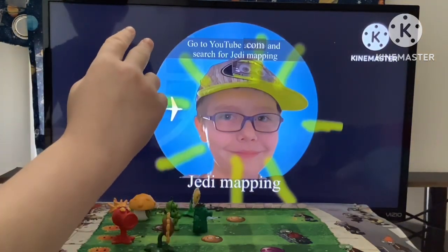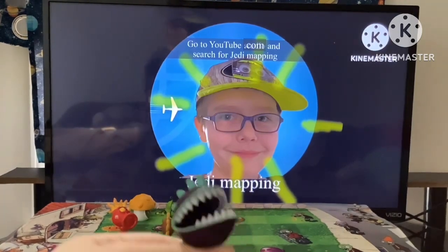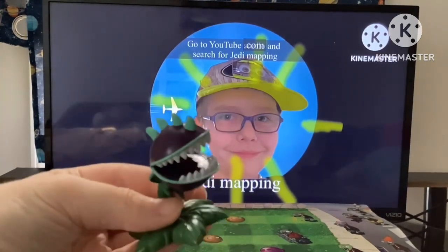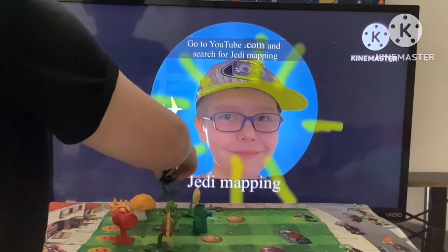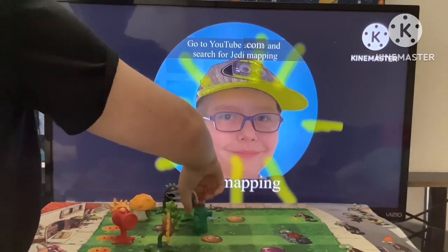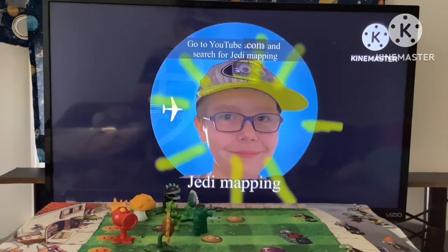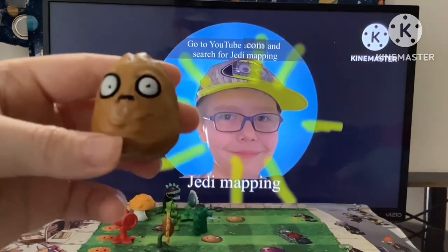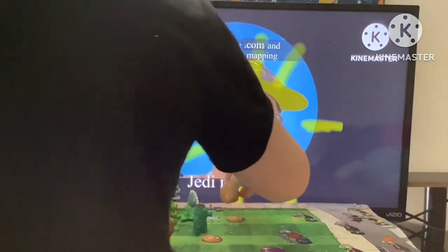And next up on the table, we got the Chomper. Wait a second — have I seen this Chomper before? Let's set it on the table. Next on the table, we got the Wall-nut. It blocks the zombies to protect every plant. So let's set it down here.